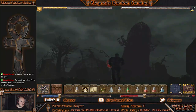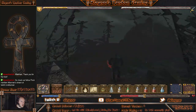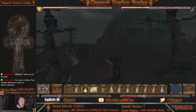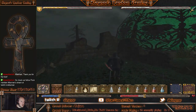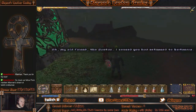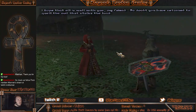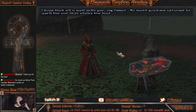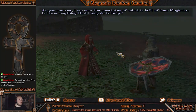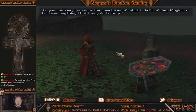Okay, look at that. My old friend, the Avatar. I sensed you had returned to Britannia. I hope that all is well with you, my friend. No doubt you have returned to quell the evil that stalks the land. As you can see, I am now the caretaker of what is left of New Magincia. Assuming this is Katrina. Is there anything that I may do to help?